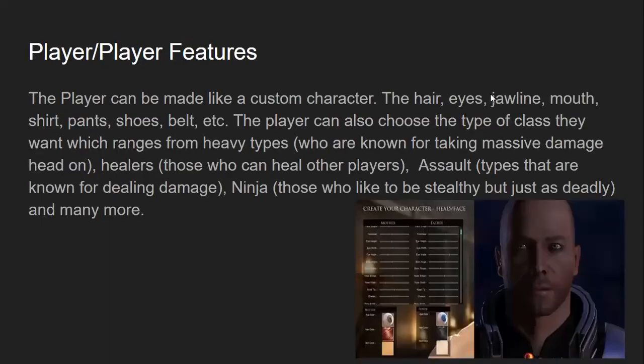First, we have the player/player features. The player can be made like a custom character. The hair, the eyes, the jawline, the mouth, shirt, pants, shoes, belt, and so on can be customized.